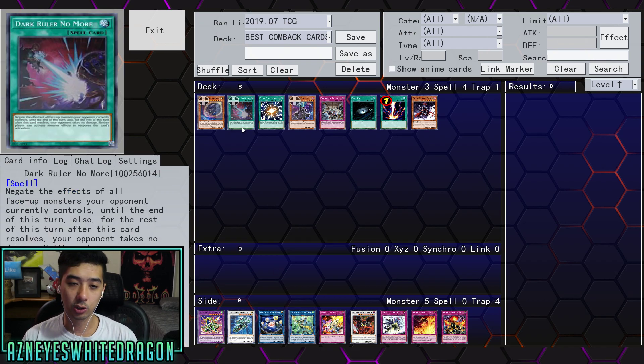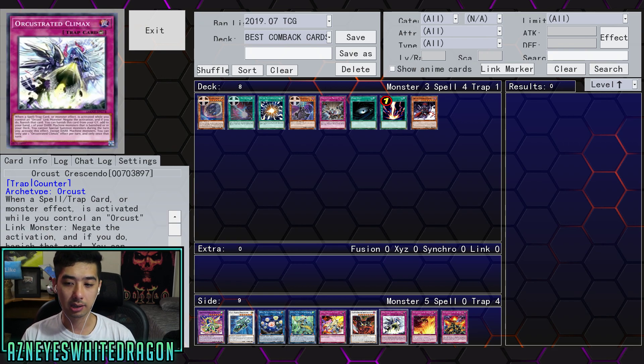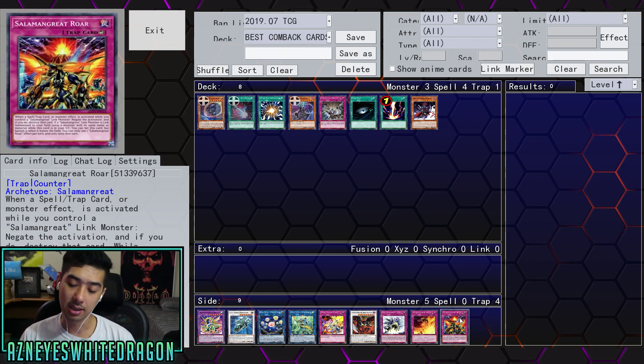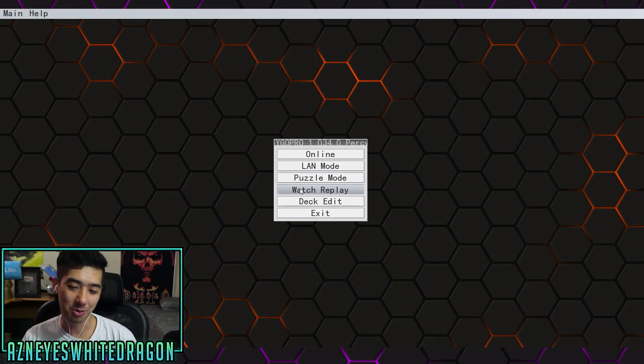Dark Ruler No More negates the effects of all face-up monsters your opponent controls until the end of this turn. Also for the rest of the turn after this card resolves, your opponent takes no damage and neither player can activate monster effects in response to this card's activation. Most decks will throw out these difficult turn-one boards and this is supposed to help with that. However when you look at archetypes like Zephyros Pendulum, they can tech in a negation to negate anything. You can also look at Crescendo — Subterror Greeks is definitely a deck that can come back off just one or two cards. This card does have some downsides — obviously your opponent won't take any damage — but a lot of times when your opponent exhausts their entire hand and extra deck, does that really matter?